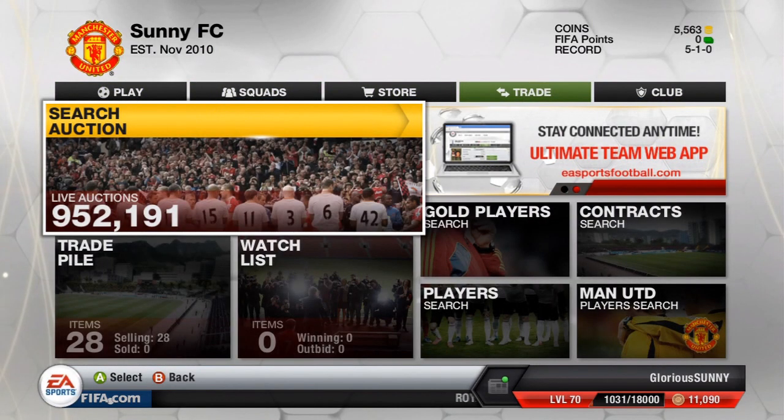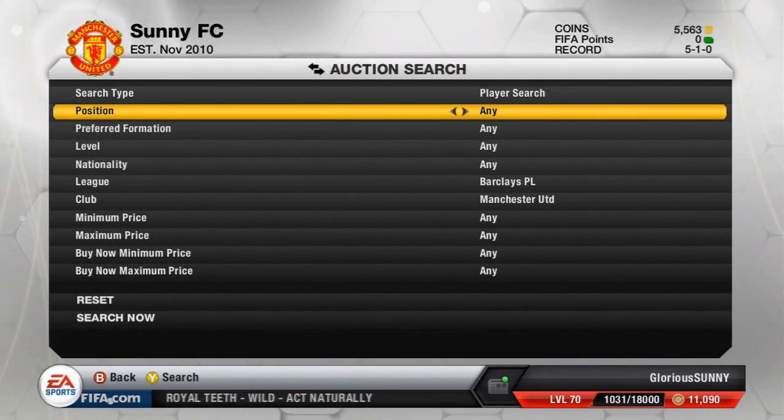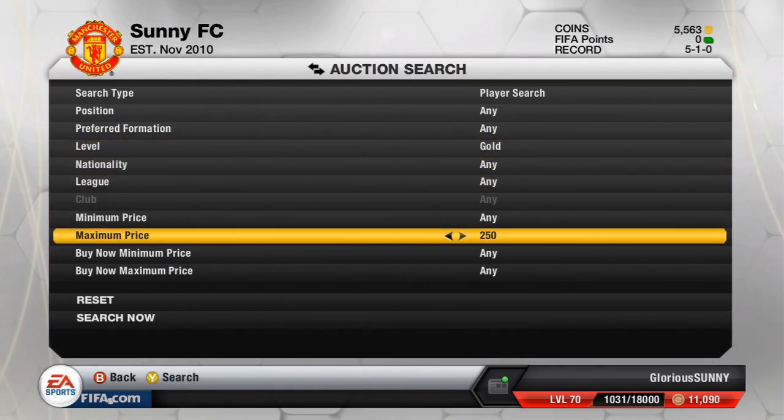We're going to go ahead and talk about the methods, so let's get straight into it. The first method we're going to be talking about is the Quick Sell Method. It used to be called the discard method. We're going to click gold — you can do silver as well, but we're going to go with gold first and then talk through silver in more detail.